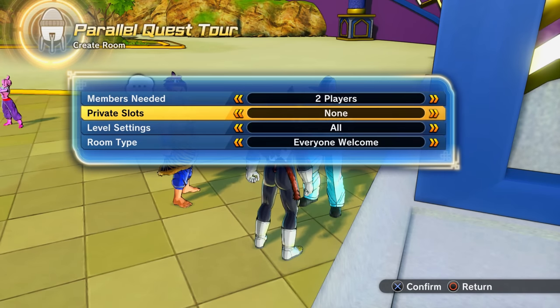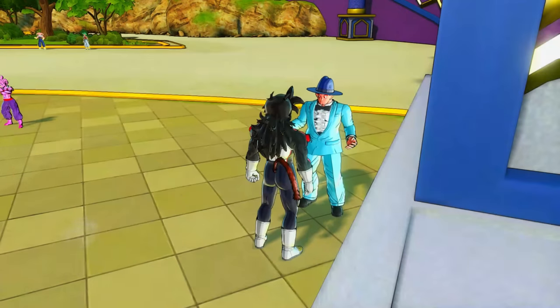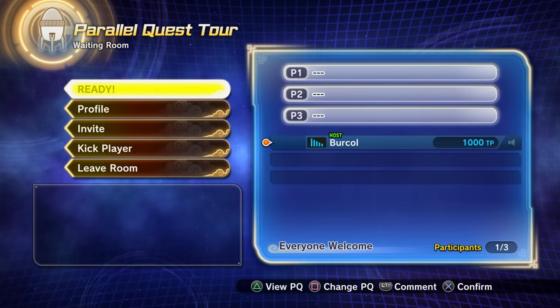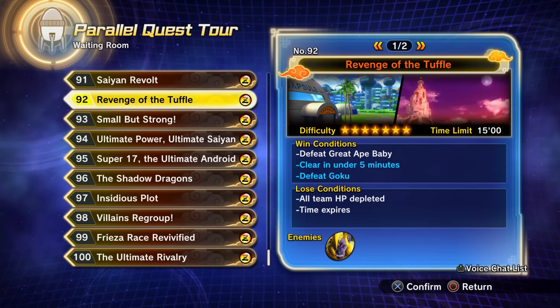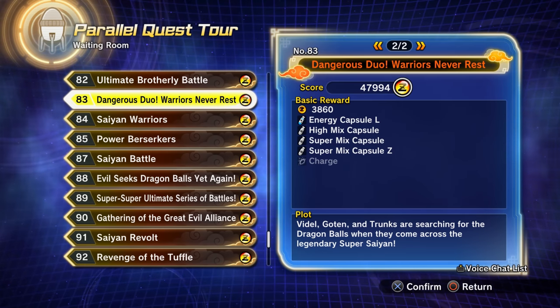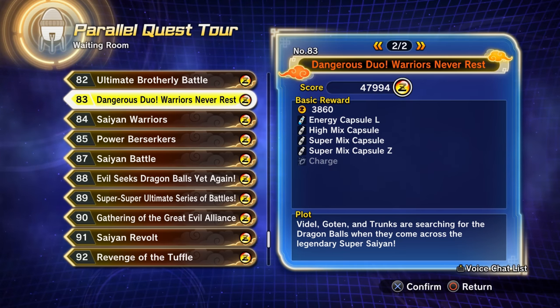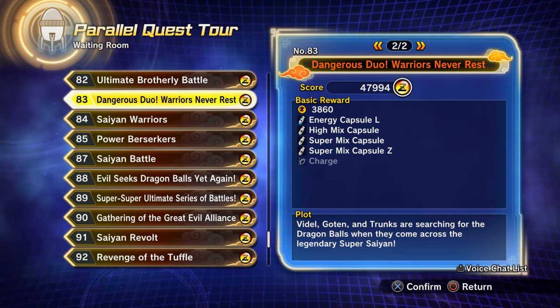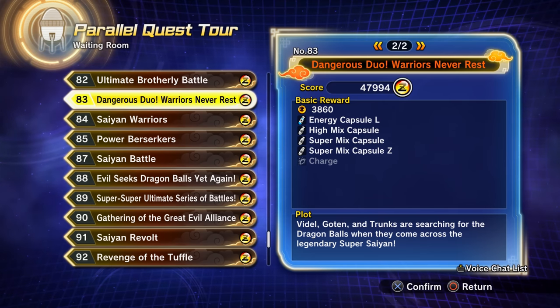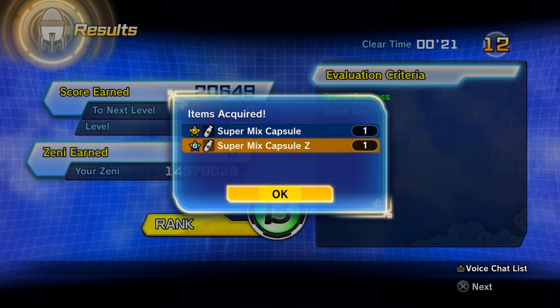To get both the Super Mix Capsule and Super Mix Capsule Z mixing items, you need to do Parallel Quests — but you have to start them by talking to the multiplayer modes AI computer in Conton City, right by the Giant Arch. If you do a normal Parallel Quest from the Parallel Quest robots, these mixing items won't even be available. You have to do a Parallel Quest tour through the multiplayer modes NPC to obtain either the Super Mix Capsule or Super Mix Capsule Z.